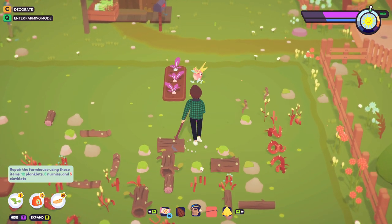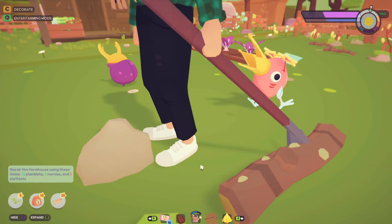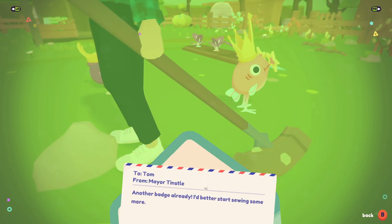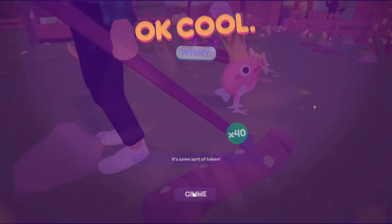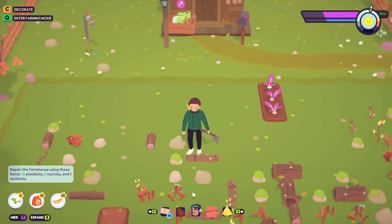Here he comes - where are you going? I'm over here! There you are. 'Another badge already - I better start sewing some more.' Collect 60 forgeables - nice! 40 wishes - alright.